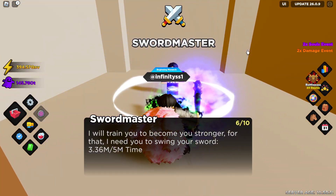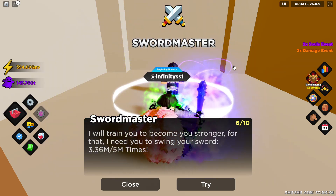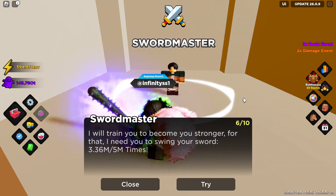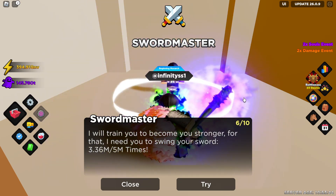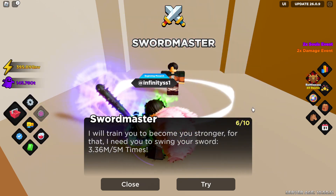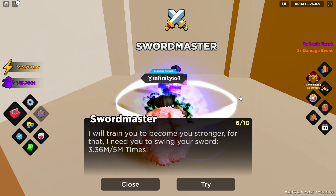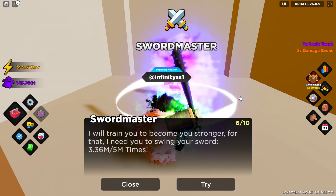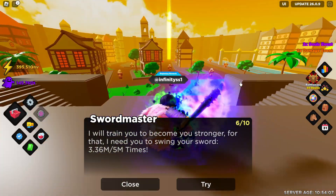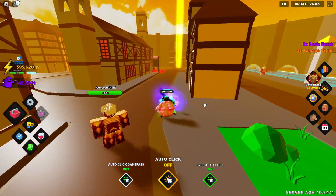The next thing in the Titan District is the Swordmaster. He isn't exactly critical for progression, but every time you complete one of his quests he gives you 5% extra swing speed. His quests do take a while, which is why I said don't focus too much time on it — you'll just be doing his quests passively. But do make sure you start his questline, because that extra swing speed is going to be really helpful later down the line.